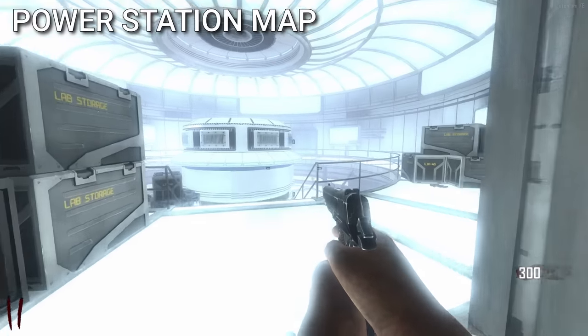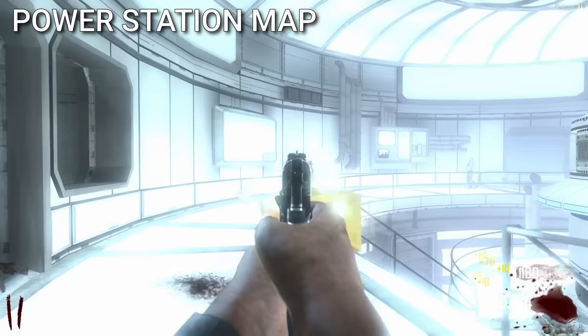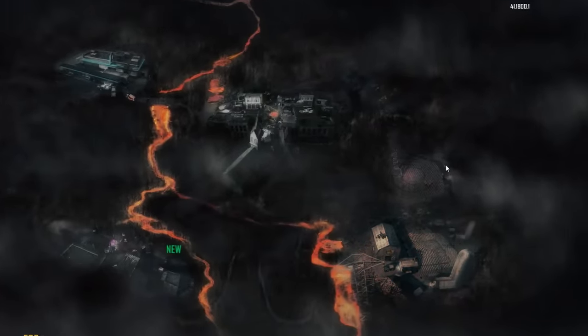The power station from Transit was supposed to be its own survival map. The map selection icon is still in the game — they just covered it up with a bunch of fog.